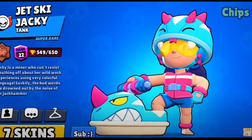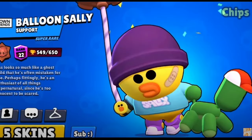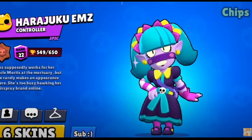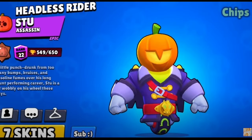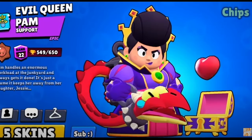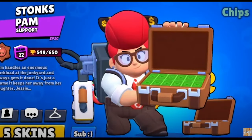Jackie is still Jet Ski Jackie, even after all the years. For Gus, I chose Balloon Sally. Bo has so many good skins, but I'm gonna give it to Supreme Bo as the best Bo skin. The best Emz skin is Harajuku Emz, especially for only 80 gems. And even though Jock's Stu is such a good skin, I think Headless Rider Stu just still stands as the best Stu skin. Piper might be the hardest to choose so far, but I'm gonna give it to Lunar Piper. For Pam, it's Evil Queen Pam. However, if Stonks Pam was still 50 gems, I would give it to her, definitely.